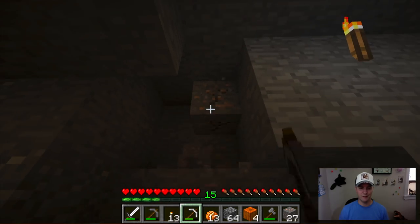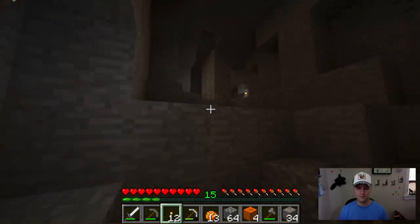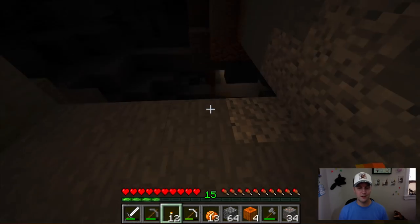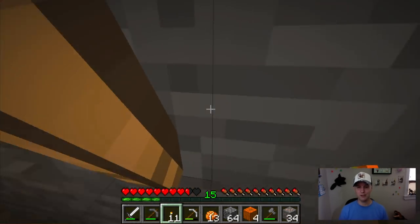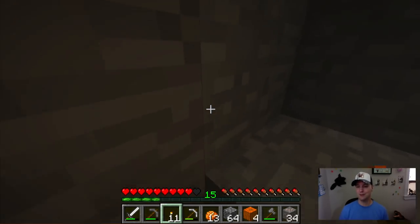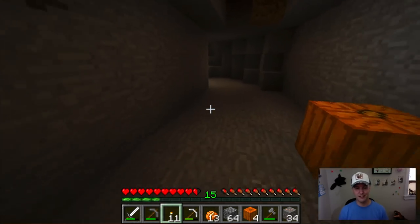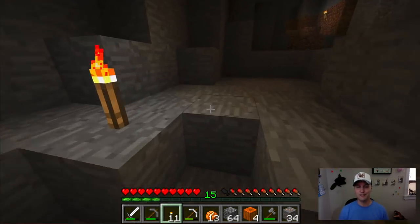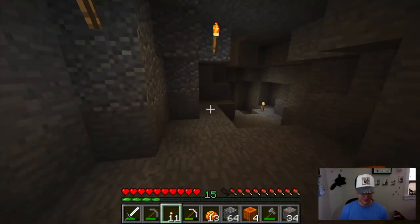Now let's go over to this side of the cave. Oh boy, there's all sorts of stuff down there — I think we finally found something really good. And I got shot by a skeleton, and I forgot to put my armor on! That was a great move. So let's go back over here real quick and get our armor on so we're not going to get immediately taken out by this skeleton. I can't believe I didn't put my armor on yet — that was pretty silly.